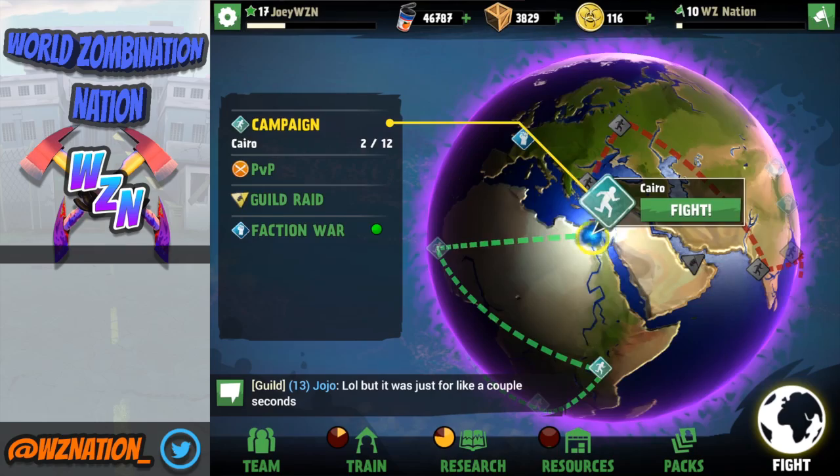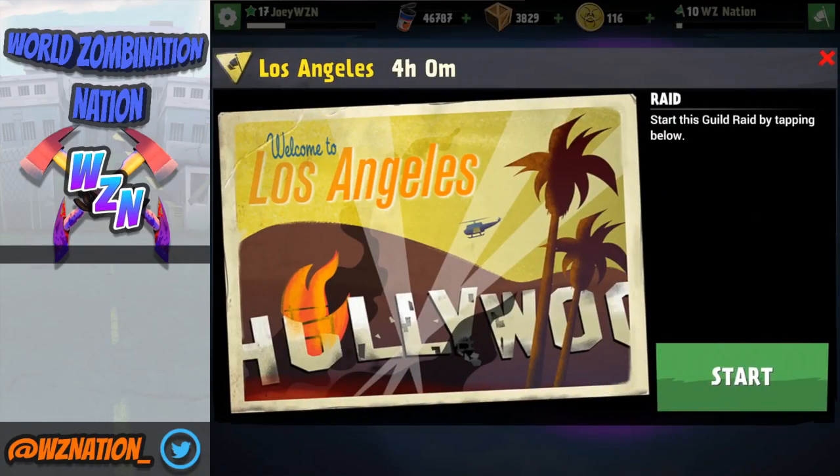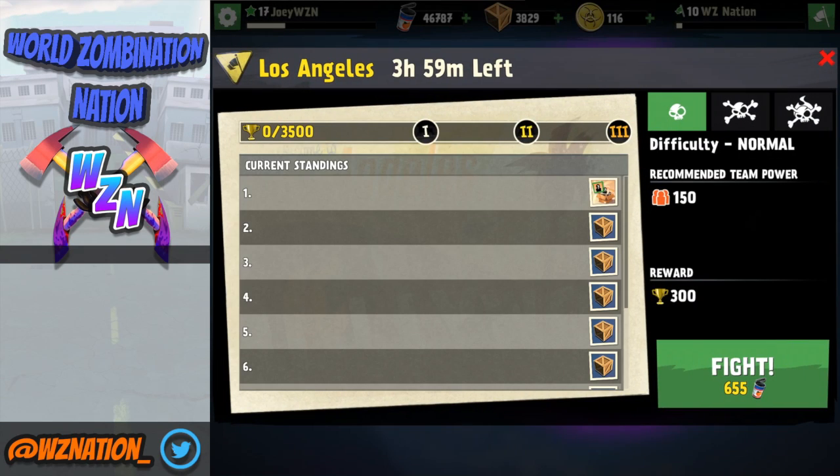I'm using my basic team that I usually use — it is pretty OP, guys. So I'm going to go ahead and start the raid for WZ Nation on normal. It only requires 150 team power, so it's really not that demanding from a beginner player, and you can pretty much go up against it with any unit you want.